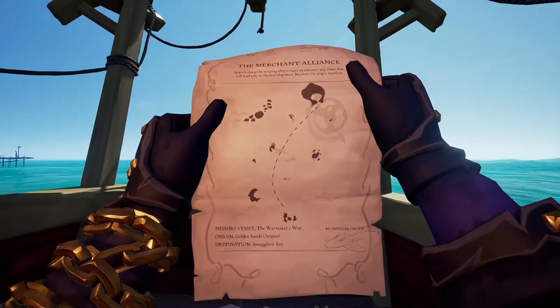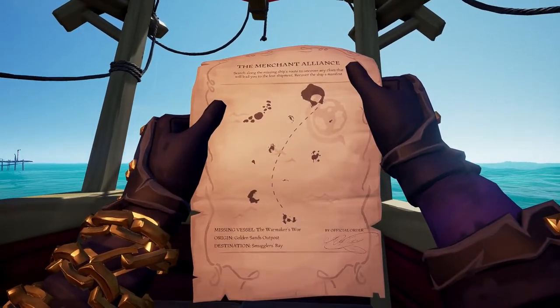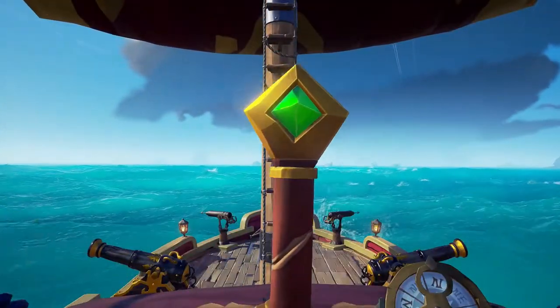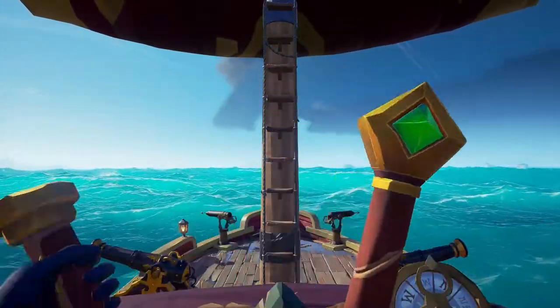There are different types of clues that you can find. You can have clues in the sea, clues on the land, and also you may need to speak to an NPC. If you get a clue that's on land then don't forget to search the island for a captain's key if you haven't already found it.